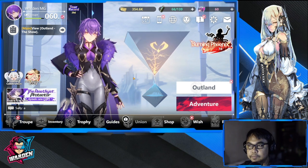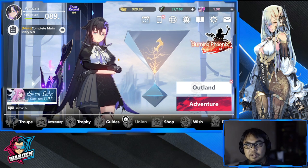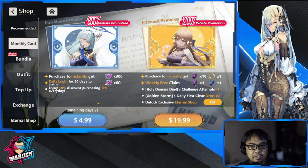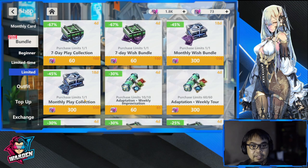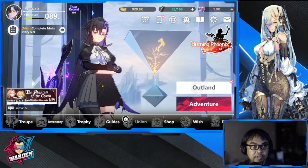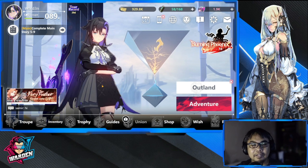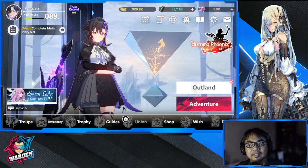So that is how free-to-play looks. Now moving to the paid account — this is my Vanguard server account. I did spend for the monthly card — that's five dollars. Then I bought a bundle for two dollars, so that's seven. I did one top-up, so that's roughly eight, and the Fen deal which is $0.99 — so a total of about nine dollars.